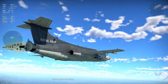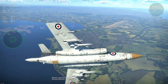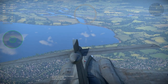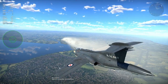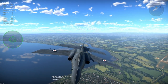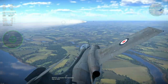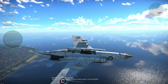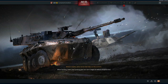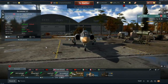Doesn't that look absolutely magnificent? This is definitely an ugly duckling that turns into a beautiful swan. The major thing is it has a lot of quirky and interesting features. It also has a tail hook so you can land on carriers, and access to sidewinders. The sidewinder will actually follow the AGM if they're on the same station — so be careful with that. You can defend yourself with AIM-9Bs and attack ground targets with your bombs and missiles. It's a fun vehicle — not sure how useful it will be, but it will have a use at 9.3.